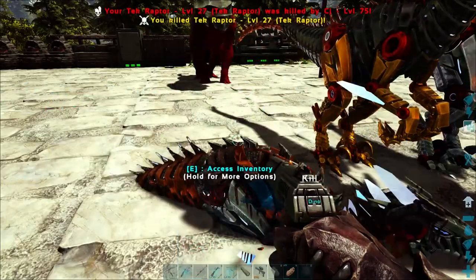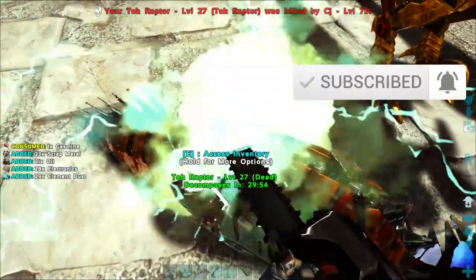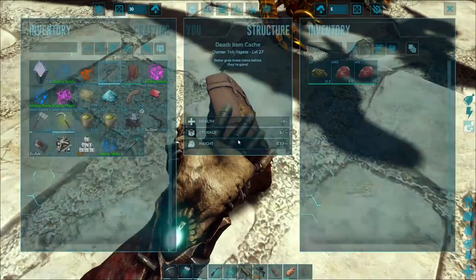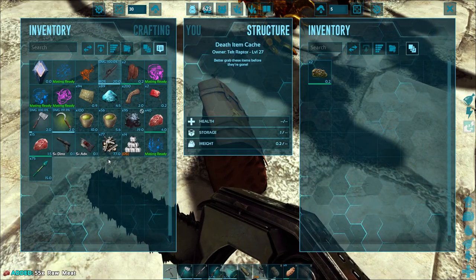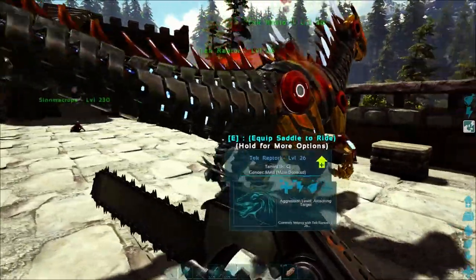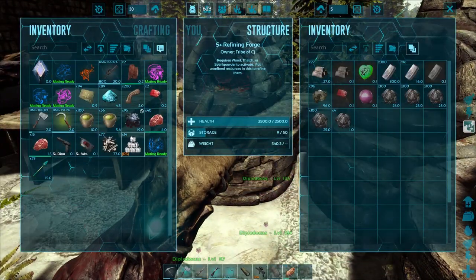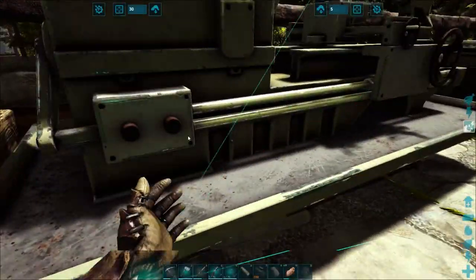Let me just check how many electronics and whatnot we're gonna get. That's a pretty solid amount of resources — 77 metal, 90 electronics, 95 oil. I'm happy with that. We're gonna leave these guys breeding and wait for some more females to come out. That seems like a pretty solid amount of resources. Let's chuck that in there for now and dump the rest of this stuff in here.